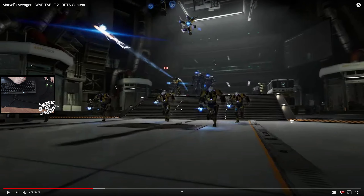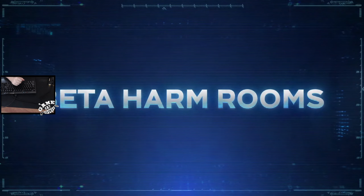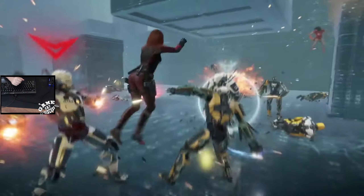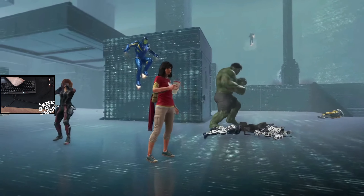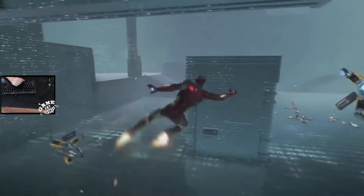HARM rooms are like a danger room — virtual training simulators where you take on waves of increasingly difficult enemies, either solo or with up to four players. Drop zones I'm not fully sure about — maybe just straight combat. And war zones are the big missions where you do war things with other players. All of it is multiplayer, which is good. You begin in the HARM room training mission which runs you through learning to control a hero.